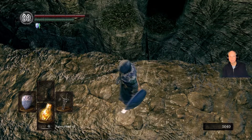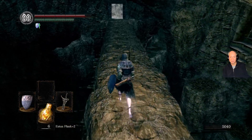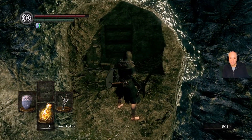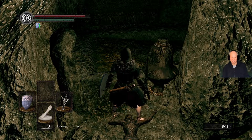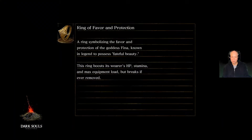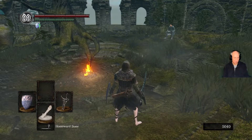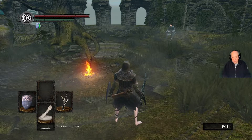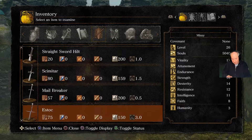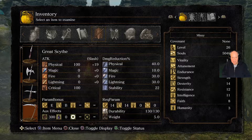Ah, it's right there. I should be able to roll off onto it. So let's roll — there. Yes. And there it is. Let's get the hell out of here. That was stressful. But now we've got the Great Scythe. It's the best scaling for Dex in the game.